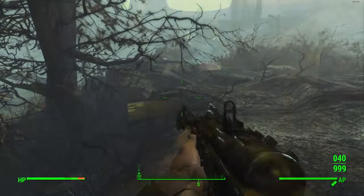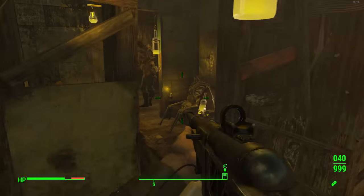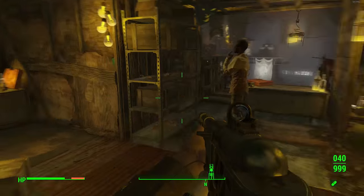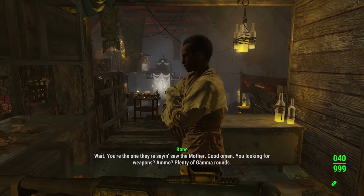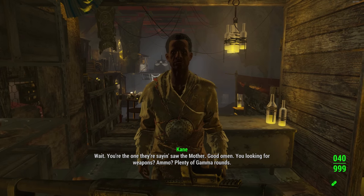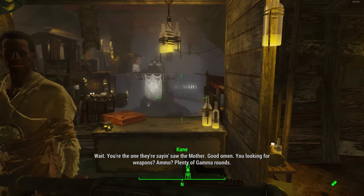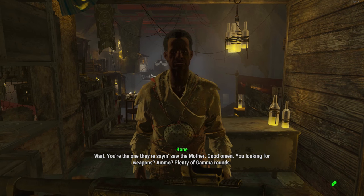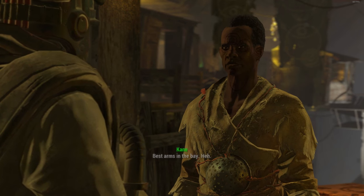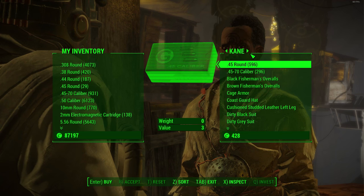So how do you actually get this? It's pretty easy to obtain — it's actually purchasable from a vendor known as Kane inside of the Nucleus. The Nucleus is pretty much the Children of Atom hideout or headquarters, and to actually unlock Kane as a vendor you need to have progressed a little bit into the Children of Atom quest line.